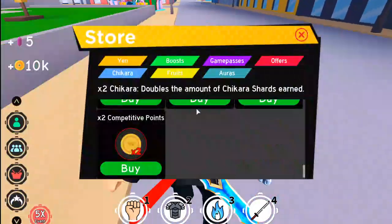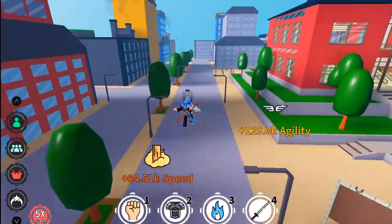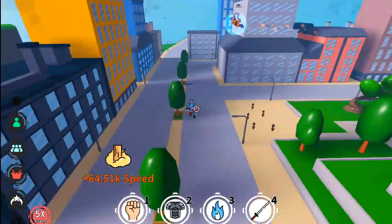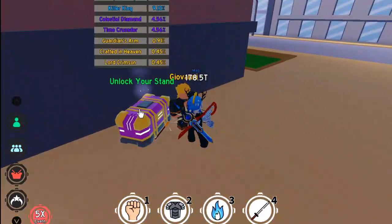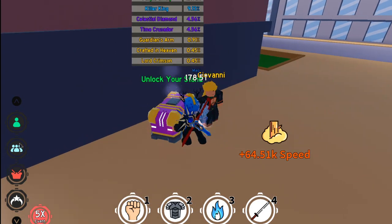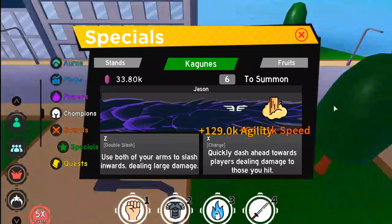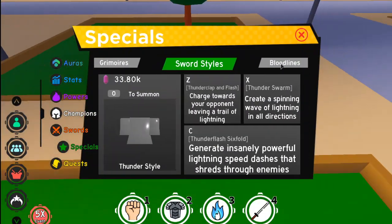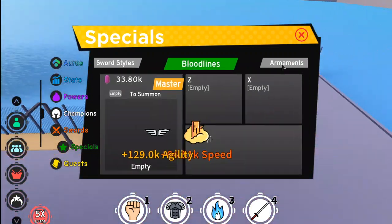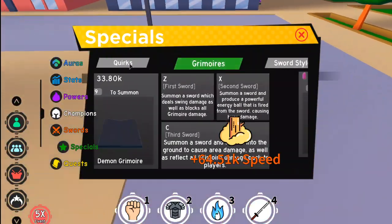Now let's take a look at how many Chikara shards we have. We'll go over to the place where we buy the stands, and let's see — I can just go to powers, specials — yes, we have 33,000 Chikara shards. If you guys want to see what I have for quirks: I have Overhaul, Grimoire, Demon Grimoire, Sword Style Thunder. I have no bloodline — I actually haven't played this game in a while. Oh my god, they added so many new things.